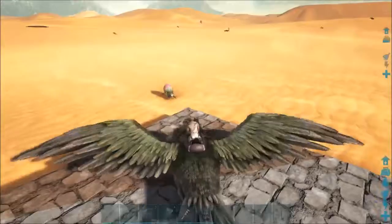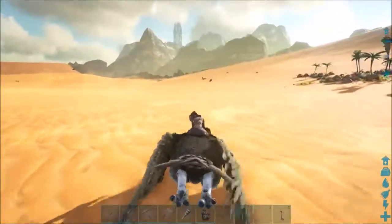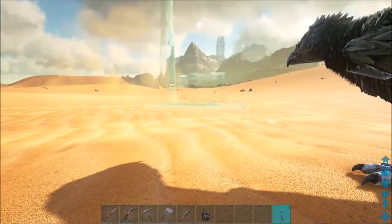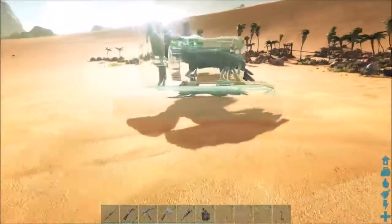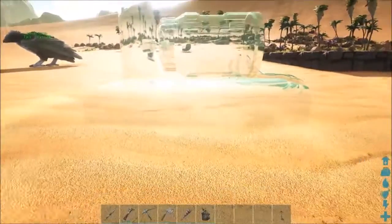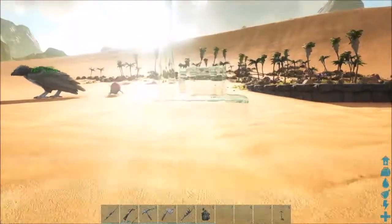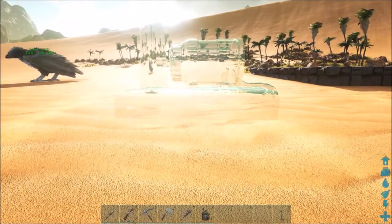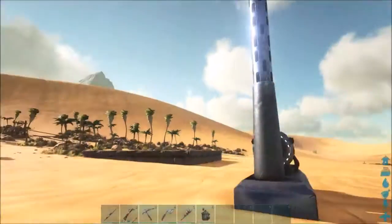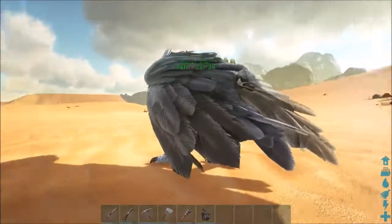It doesn't look like we have any cause for concern, which is awesome. All right, Tally, sit out here, and I'll go ahead and get this turbine up and running. It doesn't need to be too far from the house — it doesn't need to be far at all, really. There we go — it is generating power! It's not hooked up to anything yet, but it is generating power. So that's cool.